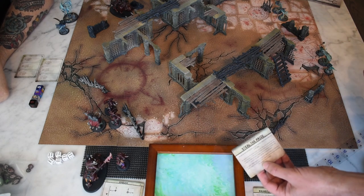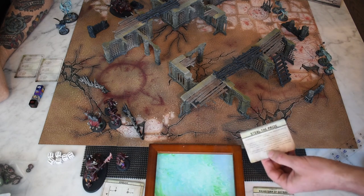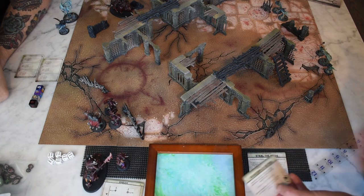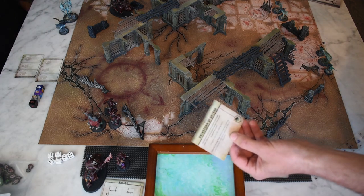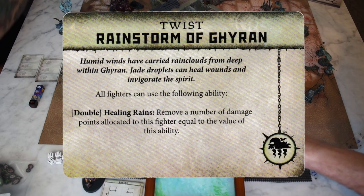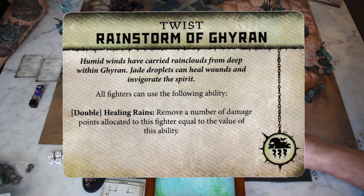Matt's gonna be chasing me around, but luckily I have some cavalry available now to do some chasing. The twist is 'Rainstorm of Juran' — humid winds have carried rain clouds from deep within Juran, droplets can heal wounds and invigorate the spirit. It's a double and you can use it to heal a fighter equal to the value of the double.